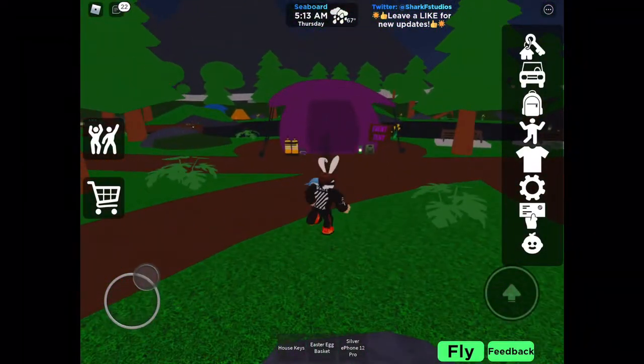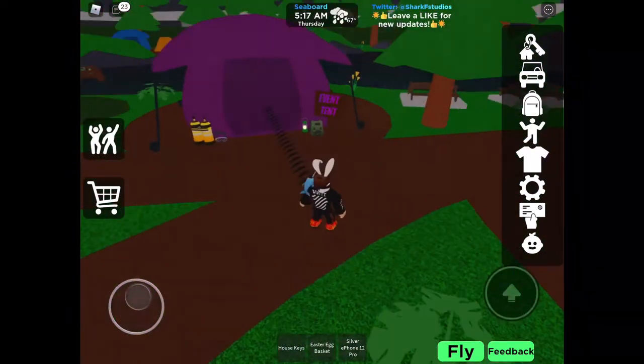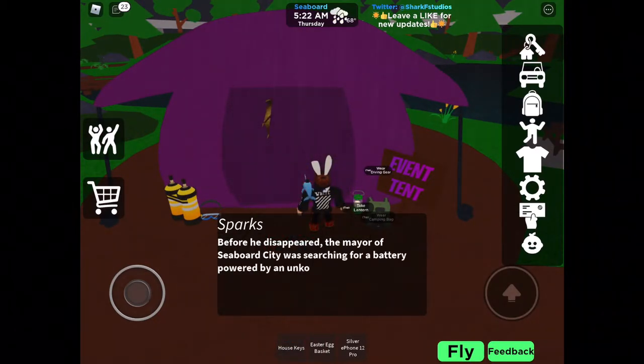Okay, I got back. Here we are — as I was saying, the purple tent. You need to go inside the tent, talk to it, and then get inside.